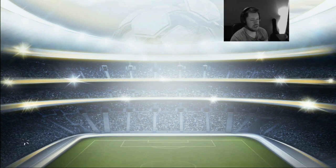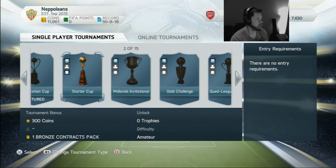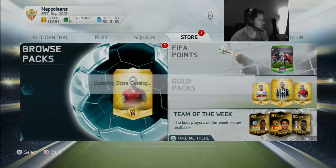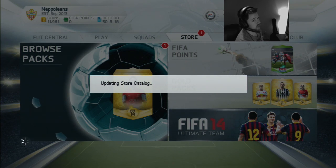It takes like 15 minutes of your life. It is a bit of a pain, but it's definitely worth it if you haven't got the coins to buy fitness cards. We also picked up a pack — a contract pack, I do believe it was. We're going to go ahead and open that pack real quick right now and see what we're going to have to do with Jan Vertongen.